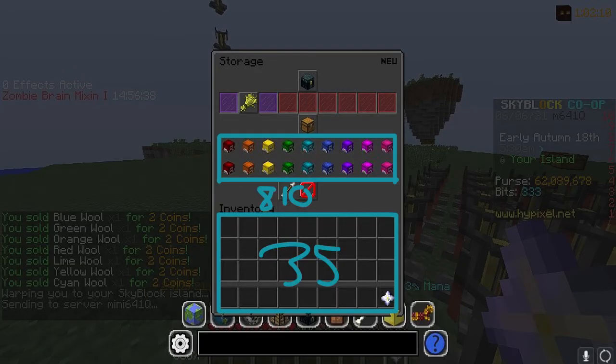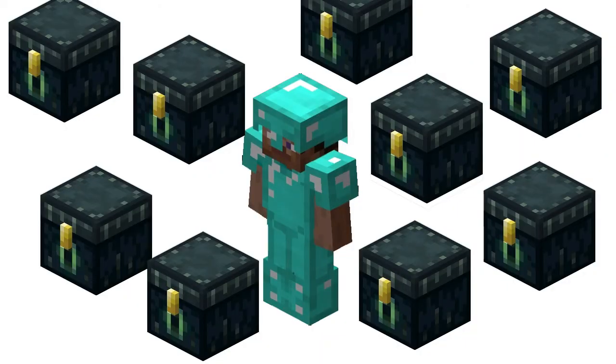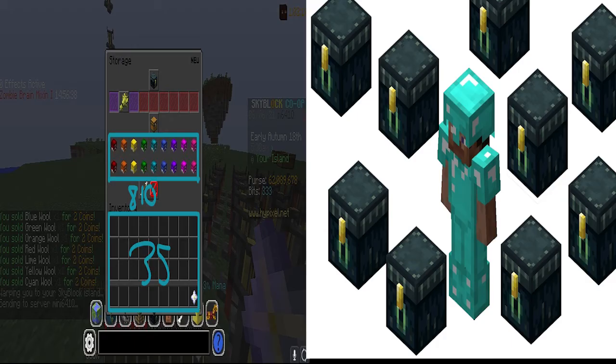We can't forget about storage, ender chest, and storage. Storage consists of 810 slots, and the inventory contains 35 slots because of the nether star. I do not know if the ender chest is a physical item, so I will just pretend that things in the ender chest are always on you and count it. The ender chest consists of 405 slots maximum. That combined is 1,250 slots.